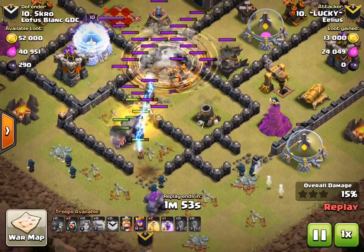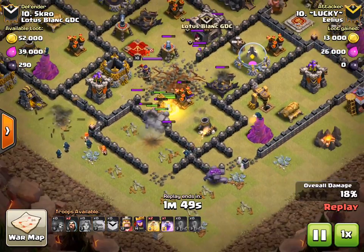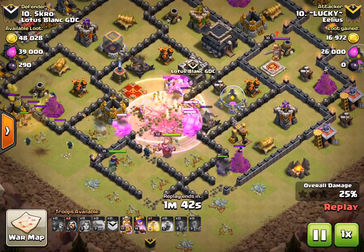You'll see here the Valks just pushed through so quickly. He does the earthquake at the top there and the Valks just get through to the next part. The golems are moving through with the heroes as well, so that's got the whole thing going.